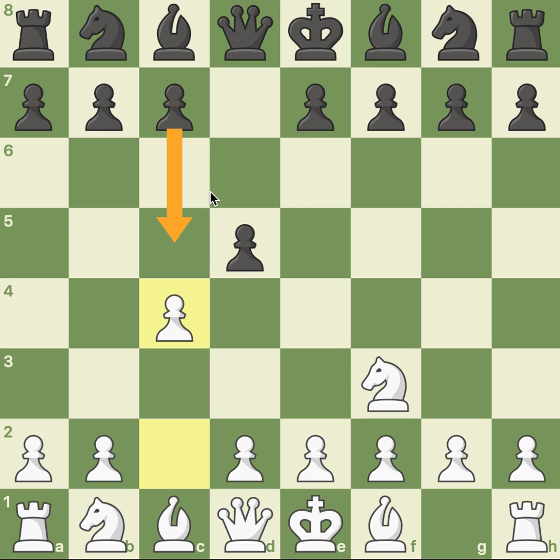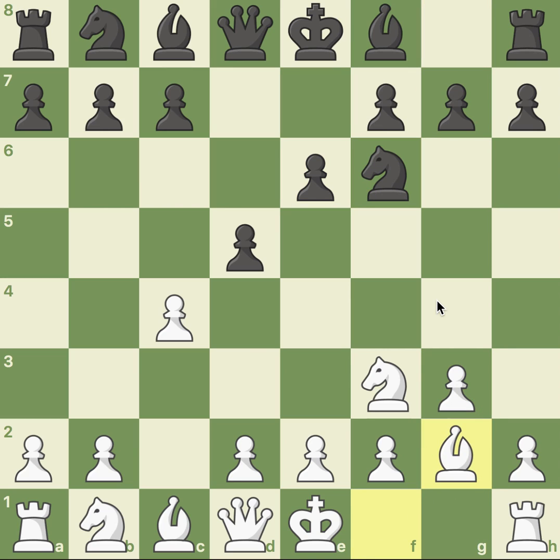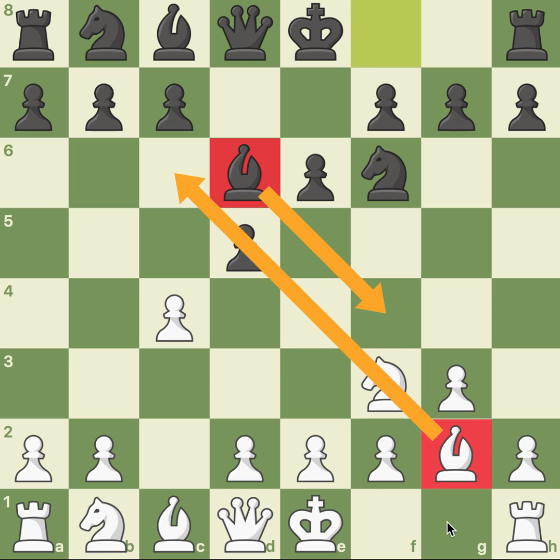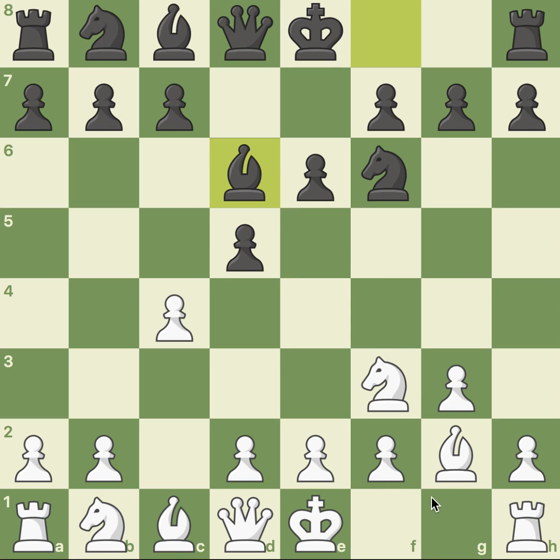One of the best moves to protect the pawn is e6. According to Lichess, the most popular move is actually c6, with a similar idea of protecting the pawn. The reason I prefer e6 is that c6 temporarily blocks your knight, whereas with e6 nothing gets blocked — in fact, you give your queen another diagonal to roam. So e6 was played, and the popular continuation g3 follows, with both players trying to get their bishops out quickly to control the diagonals.